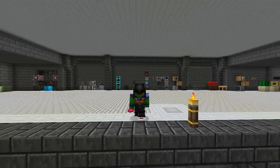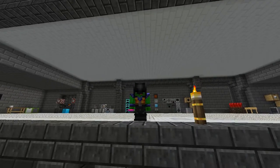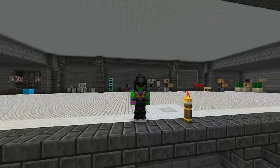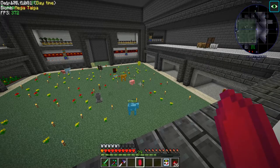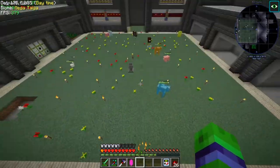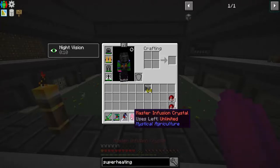Welcome back to Stone Block! Check out what's in my hand - we made the master core. Let me hit F1 and drop it on the ground. Let's check out the recipe.